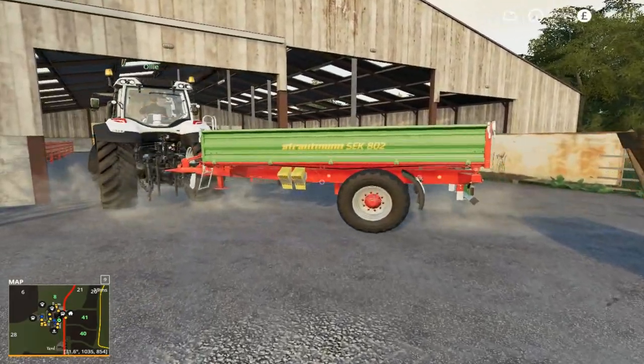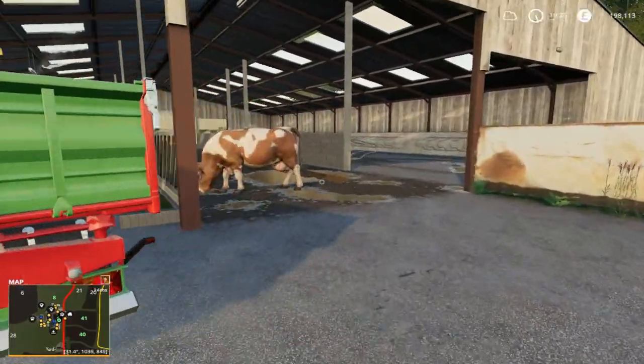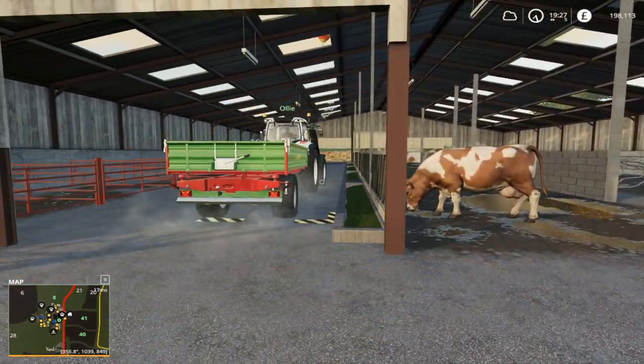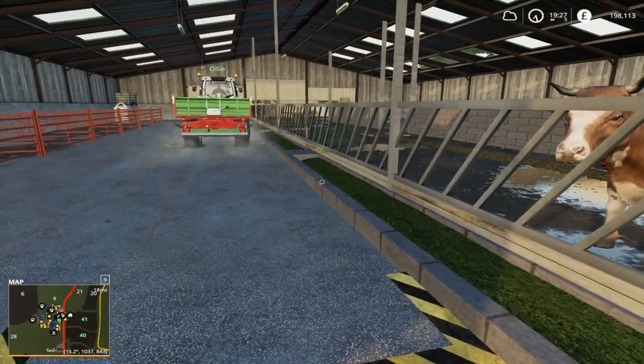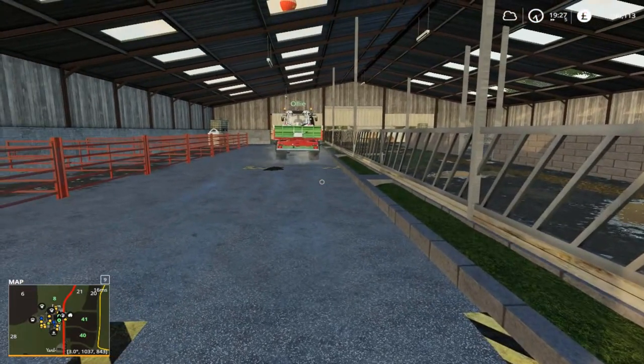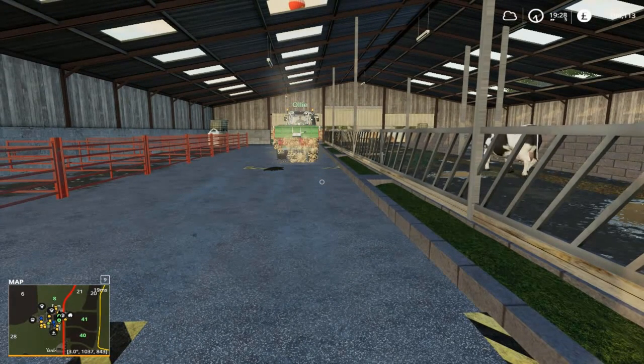Just taking it inside the doors — if you go into any of your boxes that you can see in here, you'll see it comes up 'start overloading'. Press I and away the straw goes, loaded into the cows.